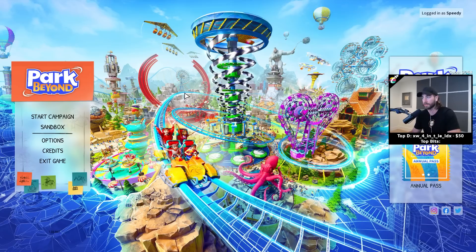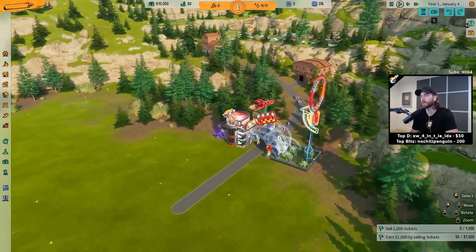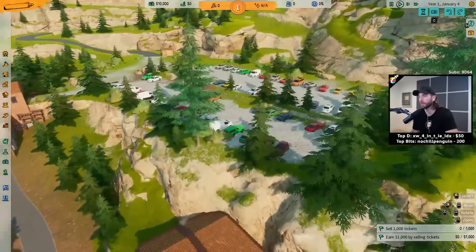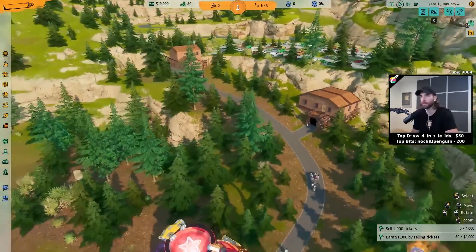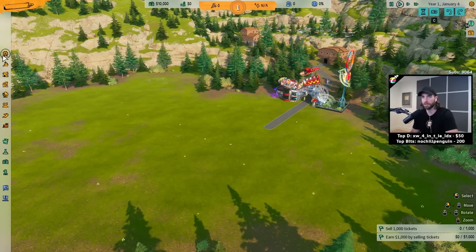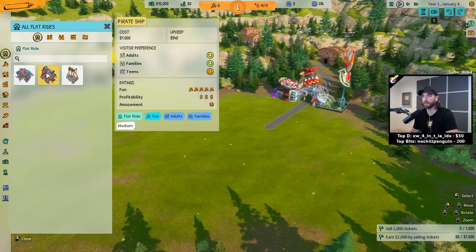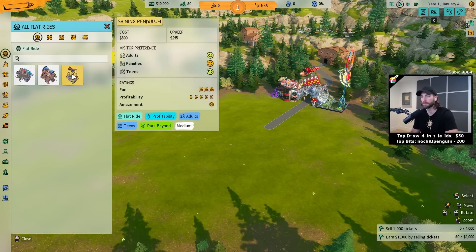What apparently makes this game amazing is they have an Impossify feature, where you're essentially supposed to create a theme park that looks just insane. We'll see how that works. It looks like these people just come from this big parking lot over here — there's actually an origin of where people come from, unlike some previous games. That's pretty cool. All right, let's build something. We can make a Crazy Kraken, a pirate ship, or a Swinging Pendulum. How much does this cost? 800? 295 upkeep?